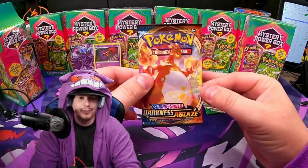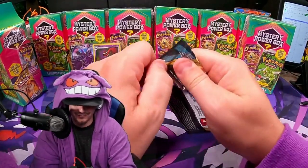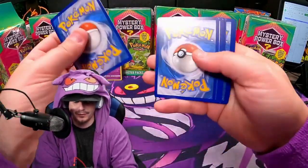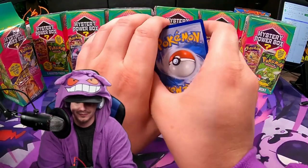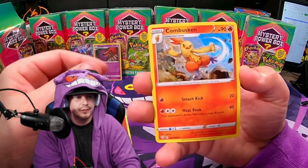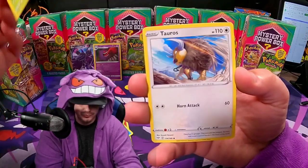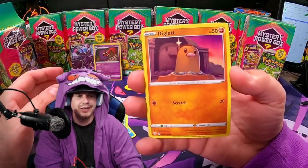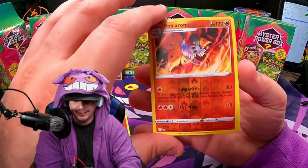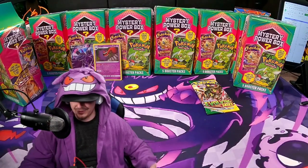Out of Darkness Ablaze, we are hoping for the Charizard. We got fire energy, Struggle Gloves, Combusken, Piplup, Pansage, Tauros, Diglett, Scolipede, Volcarona reverse hollow, and the Talonflame. Let's go — Talonflame. GGs on that one.